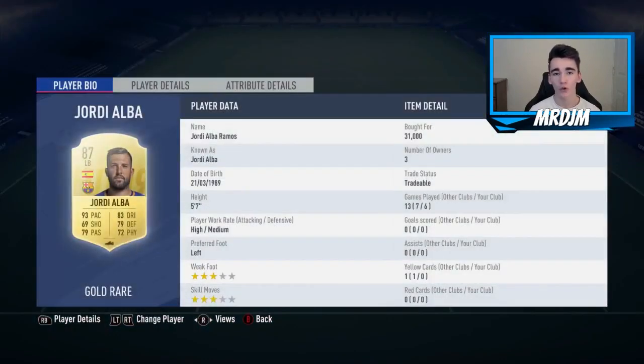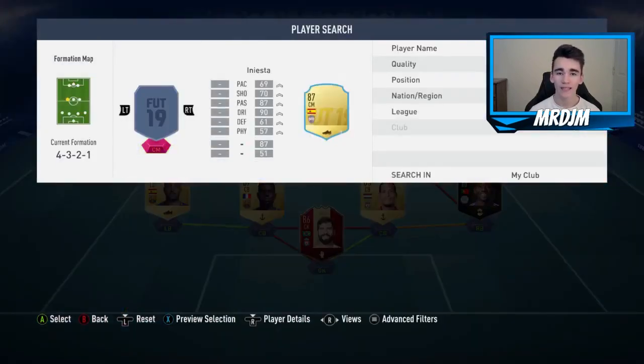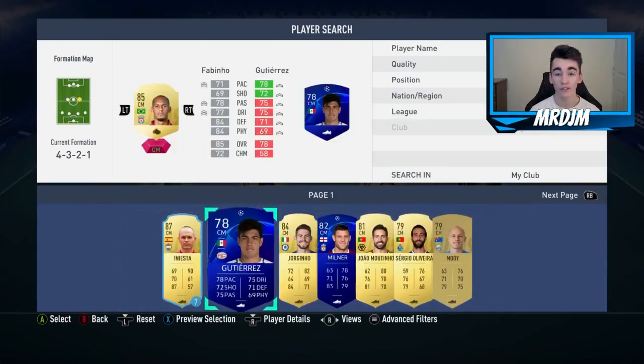In the left-back position we have got Jordi Alba, who I bought for 31,000 coins. A really good left-back of course — really quick, having 93 pace and very good dribbling. I didn't really find his lack of physicality too big of an issue in-game. I thought he did a really good job.